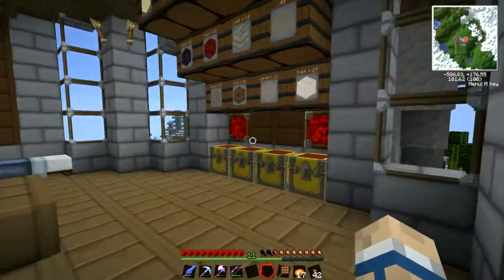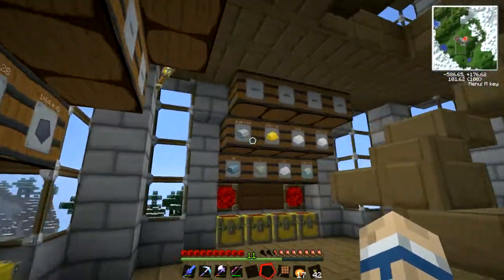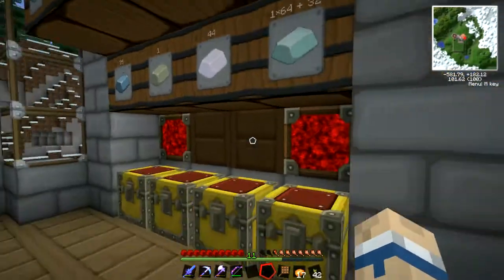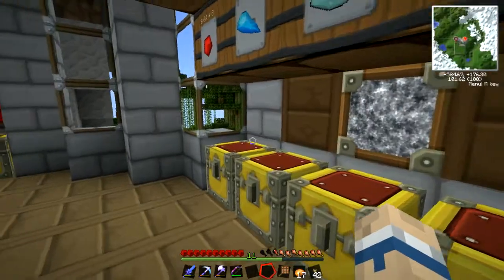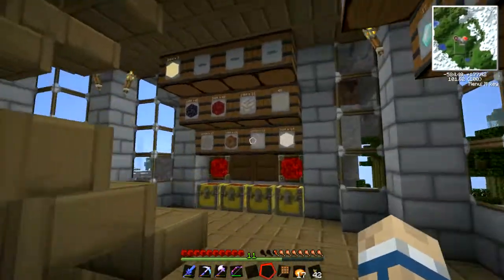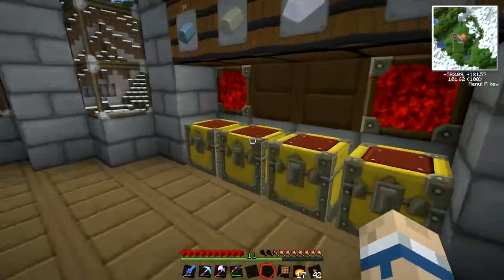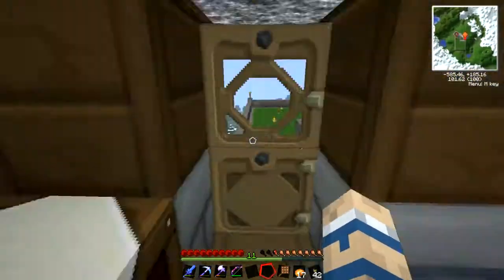This is the first floor and this floor is going to be basically my storage room. I've already set up a bunch of barrels here for storage, and I'm going to set up an automated system that will automatically distribute everything I need into either chests or barrels as needed using Redpower pipes. I'm kind of far from getting that done right now.